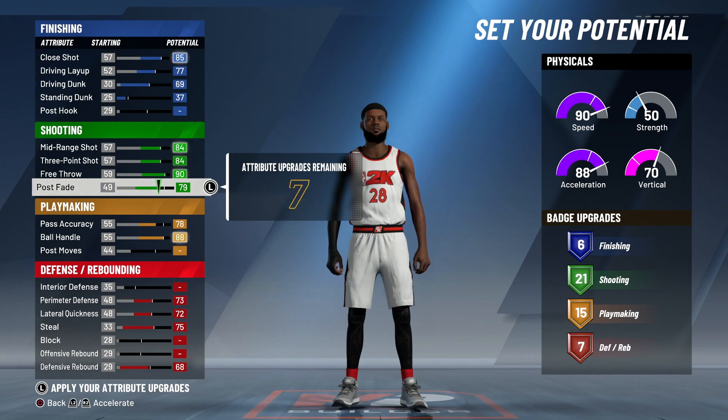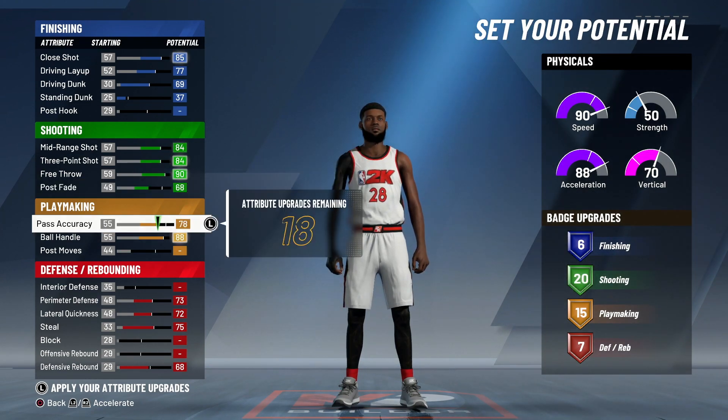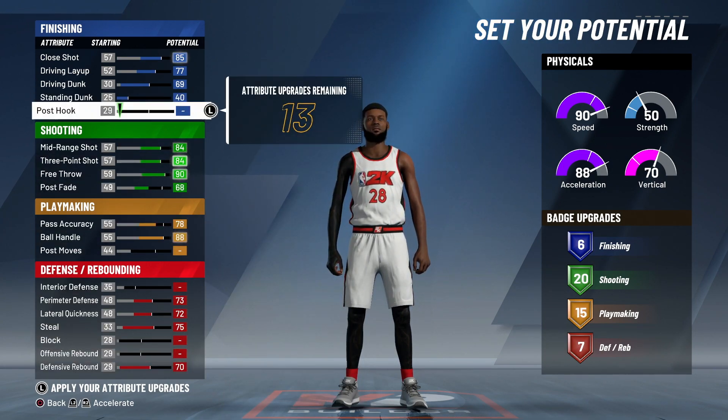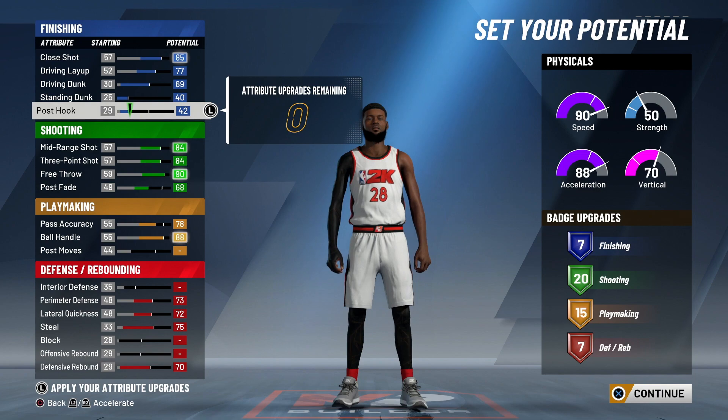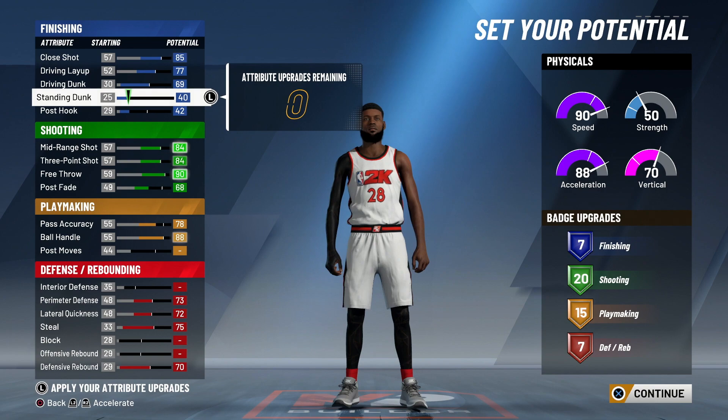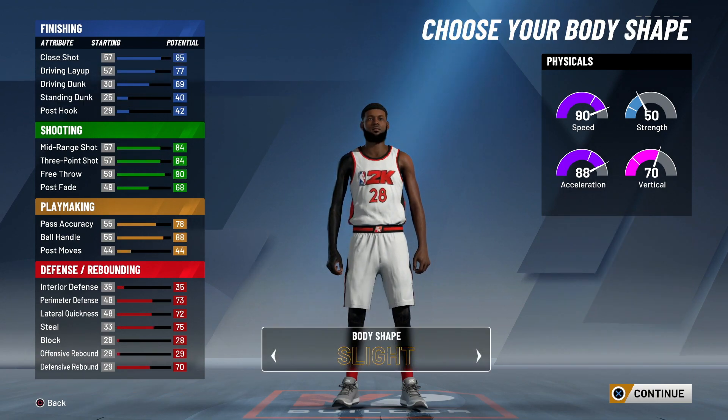But I would not recommend this way, because you do not need 22 shooting - all you need is 20. So I'm gonna knock it back down to 20, put the two back on defensive rebound, put the standing dunk back, and put post hook back. As you guys see, this right here is the best way you can make this build.